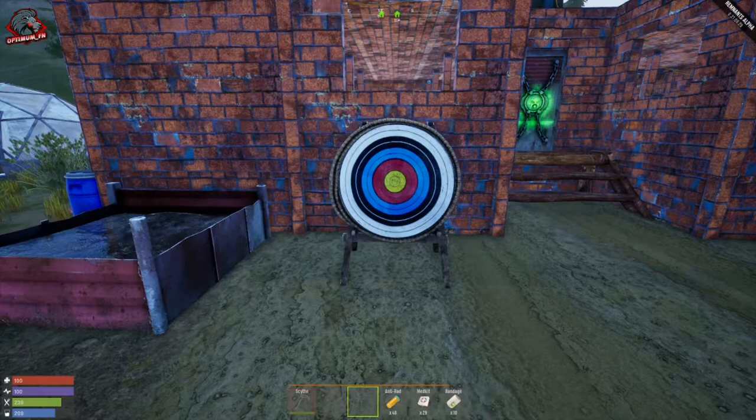The weak spot for the collector is the eye — that is the weakest spot we've found so far. Now some of these damage numbers may change because the developer is still working on weapons at this point. A few have already been added in, but let's get into the damage numbers.